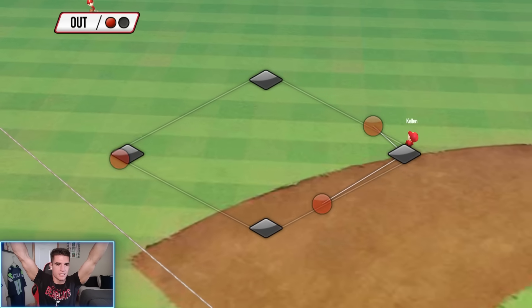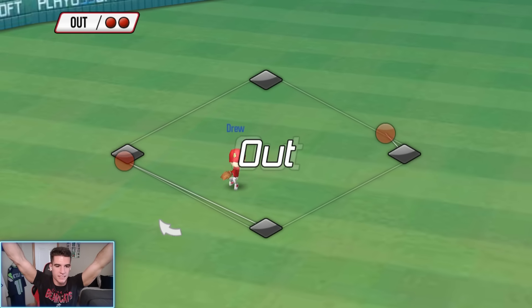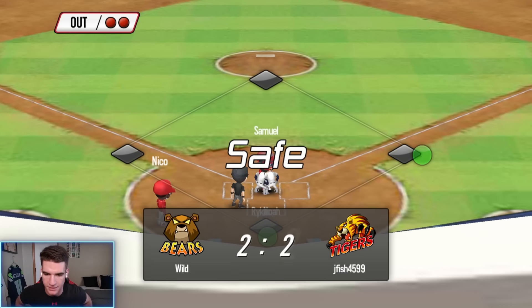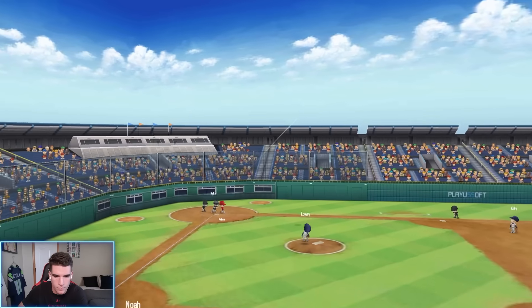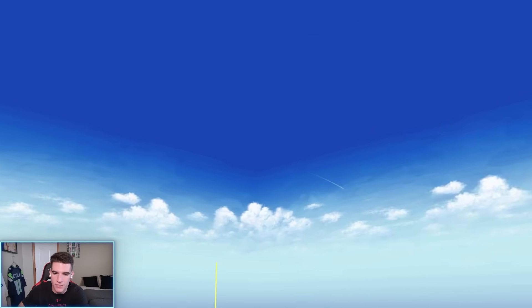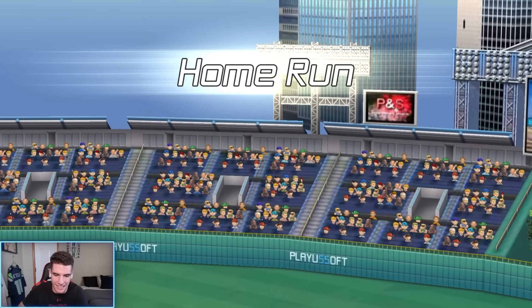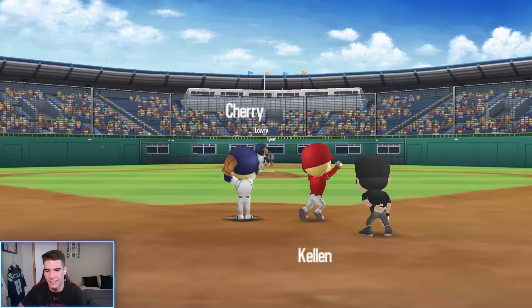That's got to get him in, right? Yes, that's deep enough — send him home, tie that game up baby. Boom, there we go. And we just gave up our first ever home run, just like the Baseball 9 animation. And we're down again — three straight innings we've given up a run.